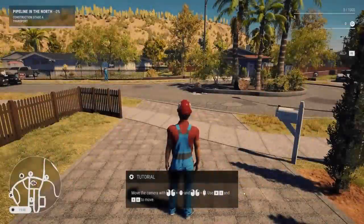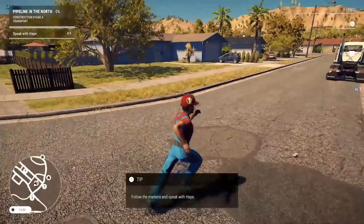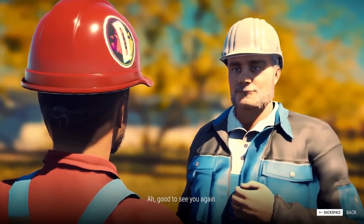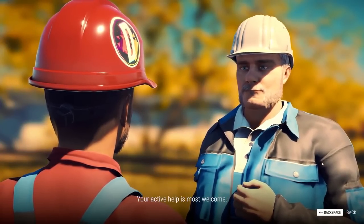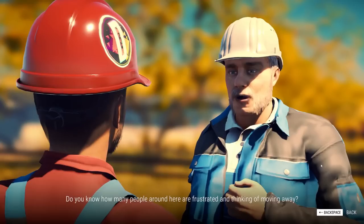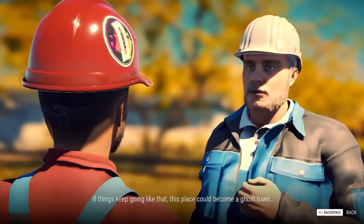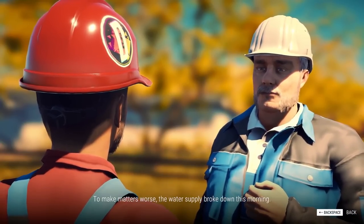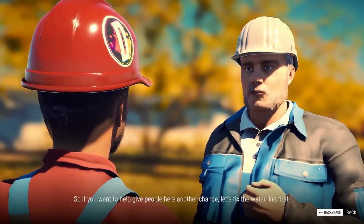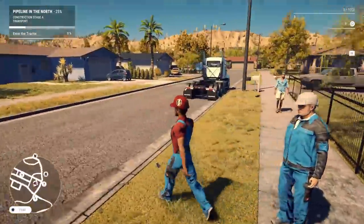We have to go talk to Mr. Hape over here and start our journey. Hello, Hape — your active help is most welcome, that's the most weird greeting ever. He mentions how many people are frustrated and thinking of moving away, and that the water supply broke down with a crack in the pipeline. We have to fix the pipeline. I'm sorry, Hape, you are not the most exciting to listen to. I'm here to do construction, dammit.